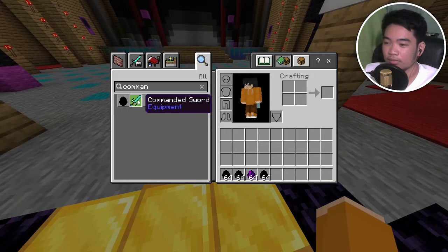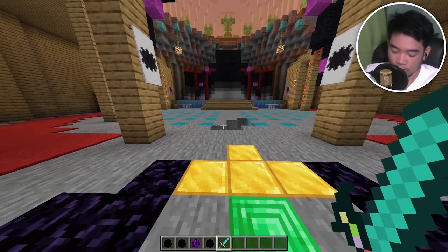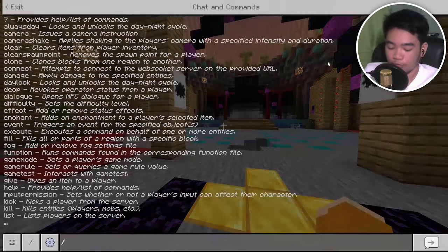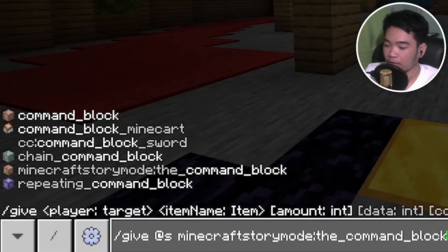Let me check out this other sword — does it behave like a sword? Does it break blocks? It breaks blocks! I don't even know what damage this deals. I think the legitimate one is the command block sword. I don't know where you find the command block, but if we do slash give and then command block, there you go — Minecraft storm mode command block.